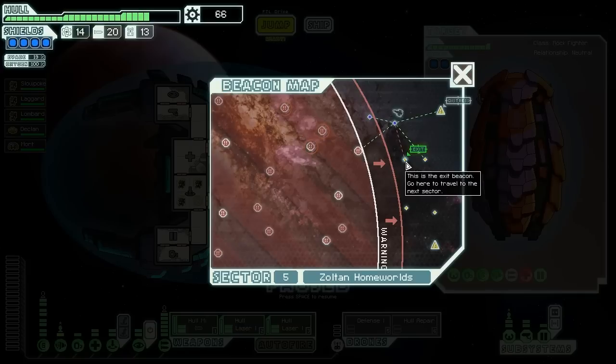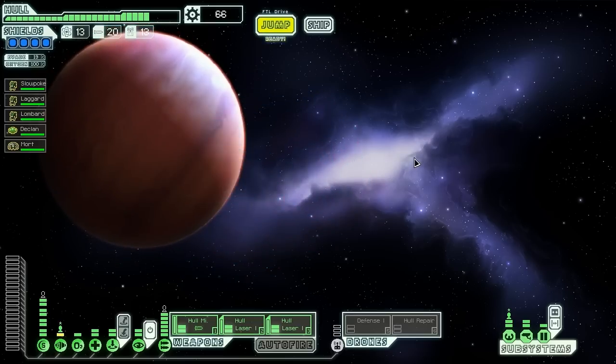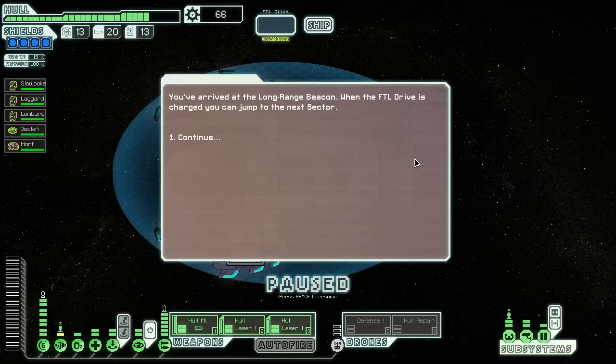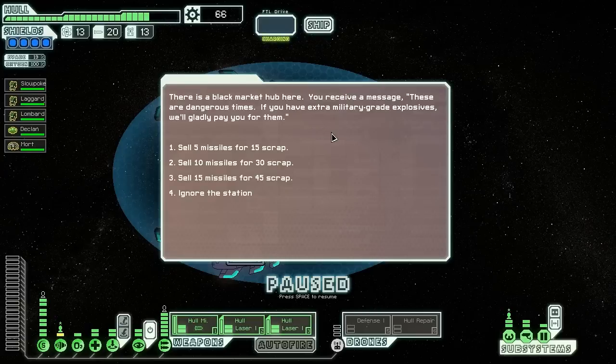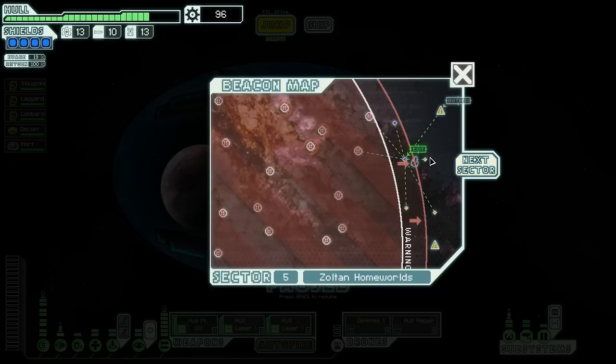We're going to go a bit stupid here — go to the exit, come over here, then go to the distress beacon and fight our way back through probably two Rebel beacons. The reason is these are both unmarked beacons with a chance of having the Zoltan Researchers event. At the Long Range Beacon we find a black market hub willing to buy our extra military-grade explosives. We sell them 10 missiles for 30 scrap — not a great deal, but we don't need that many missiles at the moment.